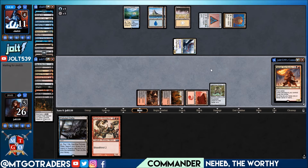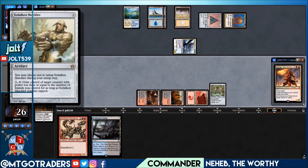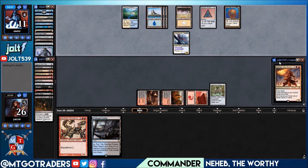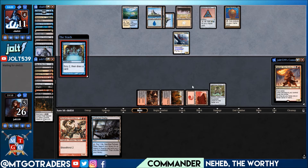We can get Polluted Delta, throw Lightning Greaves on Neheb — that assumes our opponent doesn't have a Counterspell. Looking at their cards: Tezzeret, Sword of Vengeance, Shackles, and Polluted Delta. In a world where we draw our fifth land, we can get Neheb down, get the Lightning Greaves on there and maybe close it out. We'll see. If we get into Hellbent with Neheb, he gets that plus two plus zero and could fire a javelin at the Dragonlord out of the air.